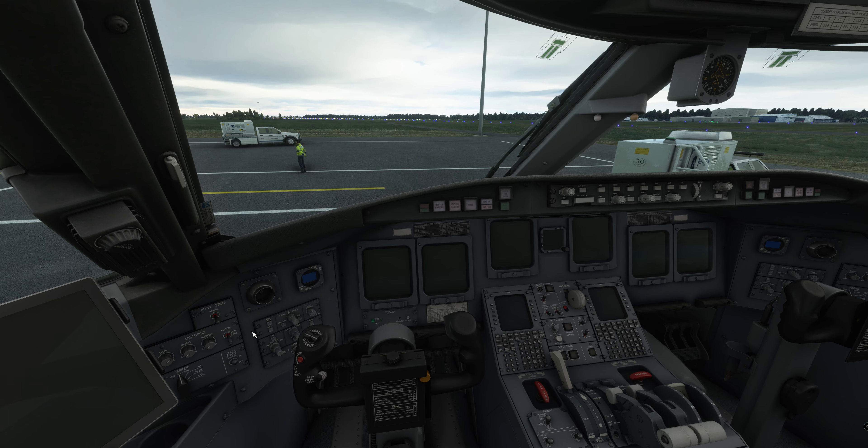Another thing that doesn't work at the minute is the weather radar — and that is on Asobo's front. In Microsoft Flight Simulator the weather radar isn't actually showing real weather. What it is showing on the weather radar is in fact the clouds — it is not showing the thickness of the cloud or the actual weather ahead like hailstones or rain. It is just showing you physically the cloud in front of you, which is pointless because you can already see it, unless you are flying at night.